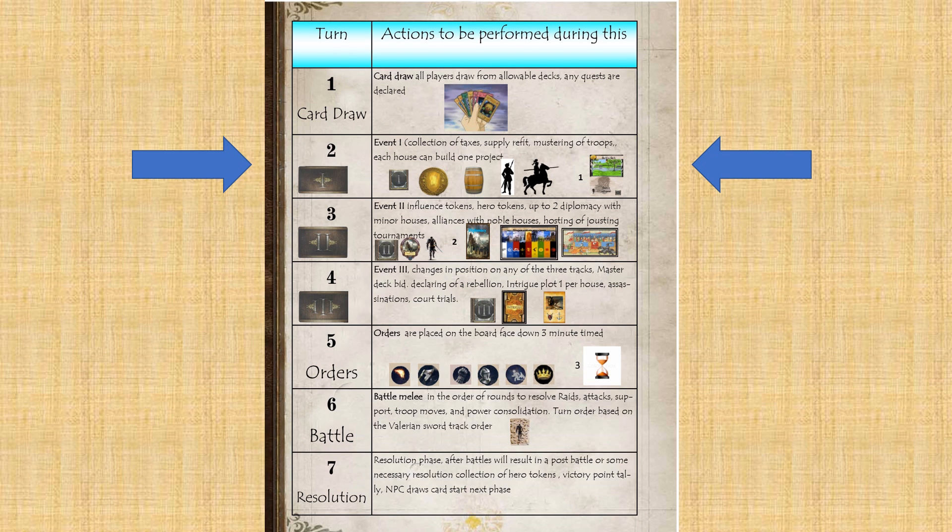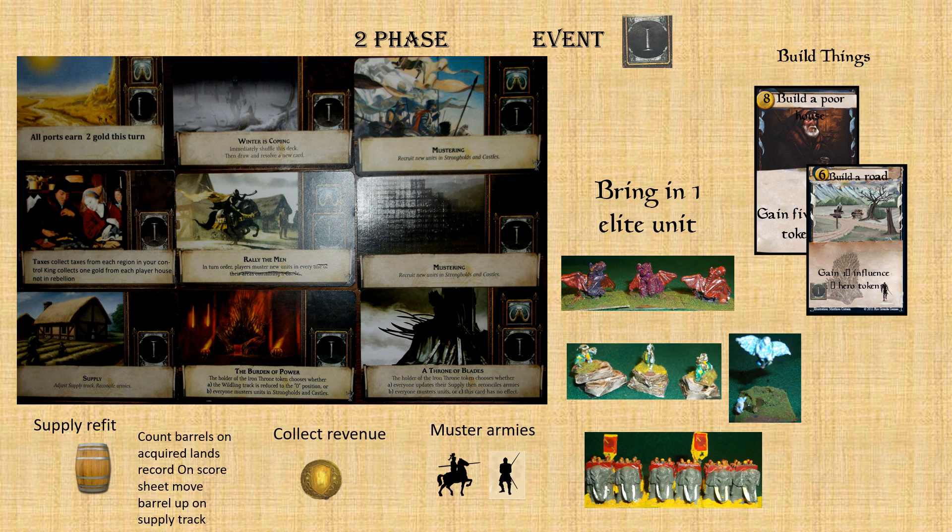Phase two is where event card one is drawn. There are three event cards you draw from. Event card one deals with tax collection. You can muster two gold at every port — that's revenue collection, not a tax. You can also muster your troops: consult the inventory card to see how many troops you can muster and where they muster.